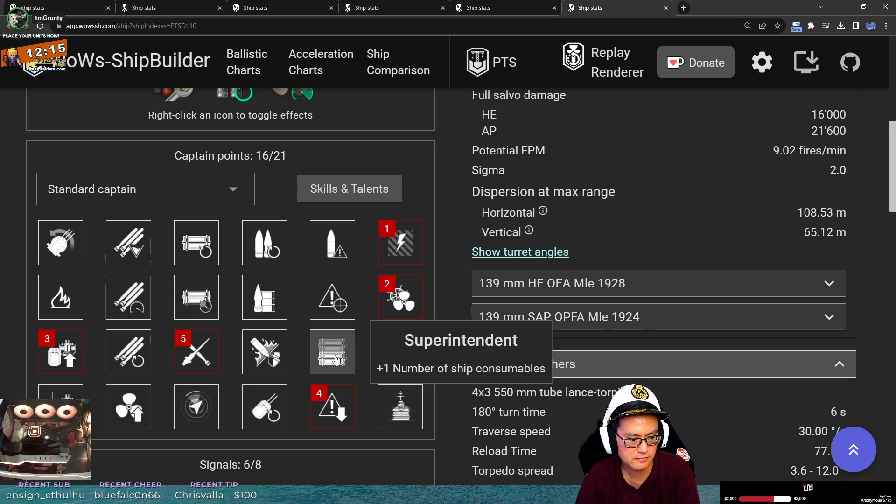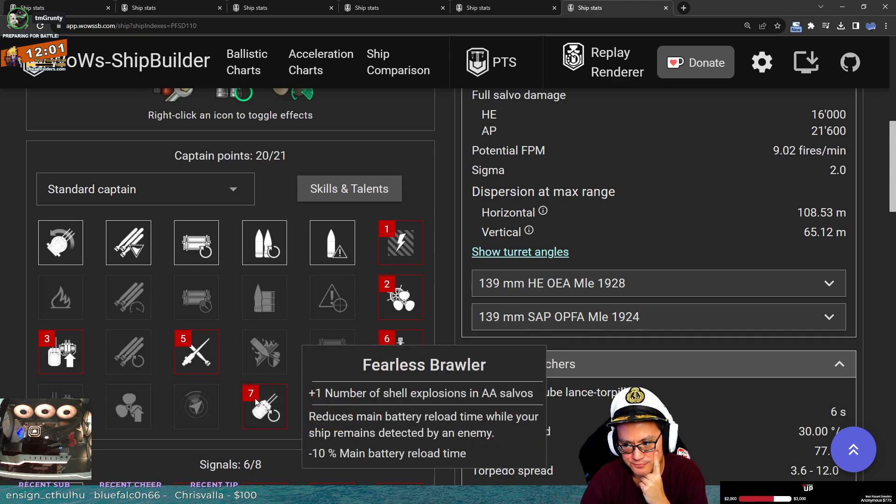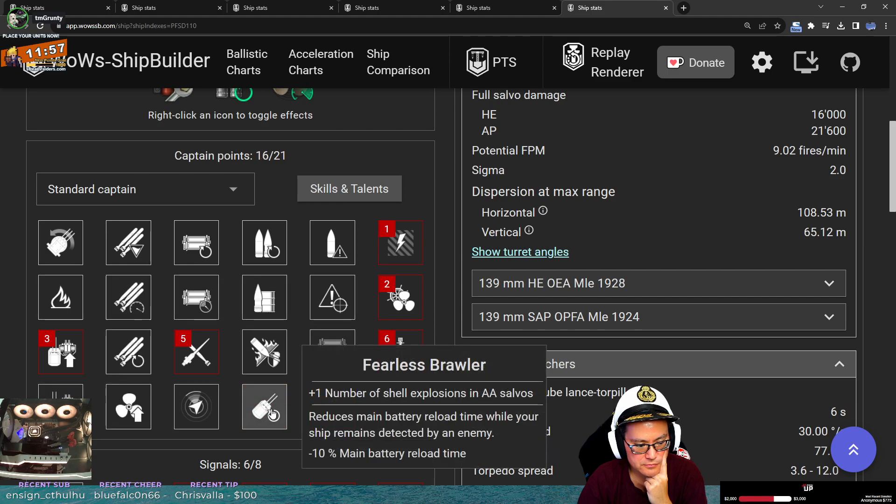Personally, I don't think that is worth it. I would much rather — if it's a 19-point captain it doesn't work, but if you get up to 20, you could take something like Fearless Brawler instead, or you could take the gun range instead, which I think are much better skills than superintendent.